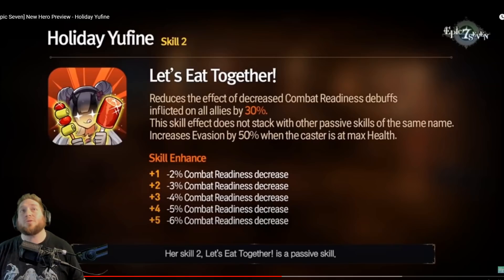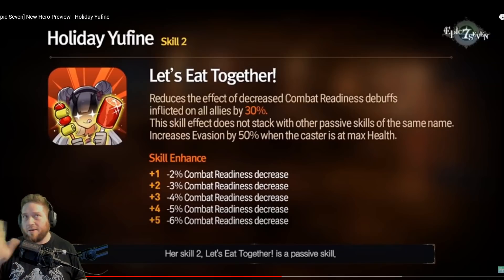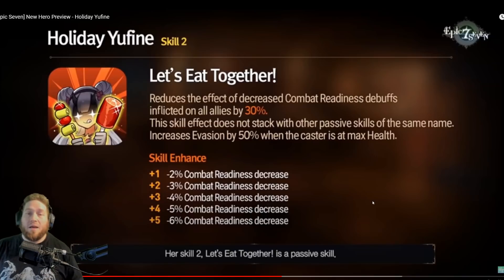This skill is also going to reduce the pushback by another 20%, so 50% total reduction. You are still going to get pushed back — it reduces the overall by 50%, so if you get pushed back 30% it only reduces 15% of that — but it reduces it. One of the big things with Broman is that he's really strong against Basar comps because he can't get pushed back, but now your whole team is going to have reduced pushback. If you have things like Alena, Tywin, or Holiday Yuffie — which everybody's just going to call Seaside Yuffie — that's just what we're calling her.